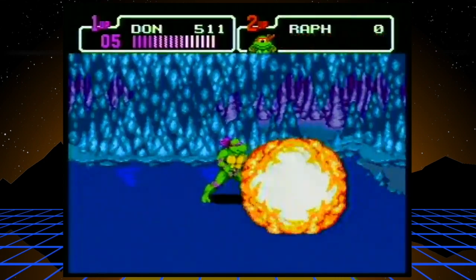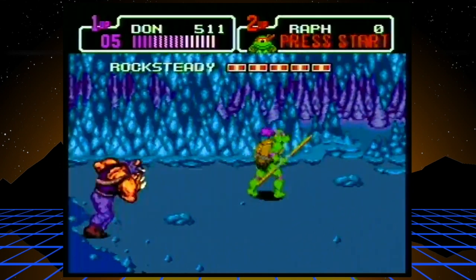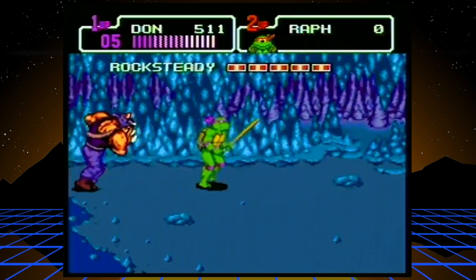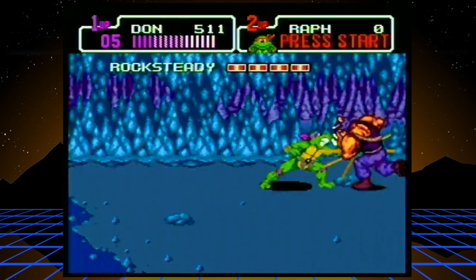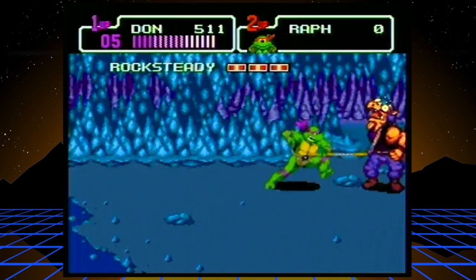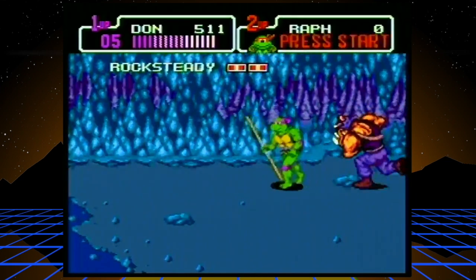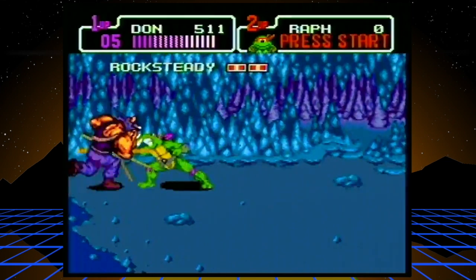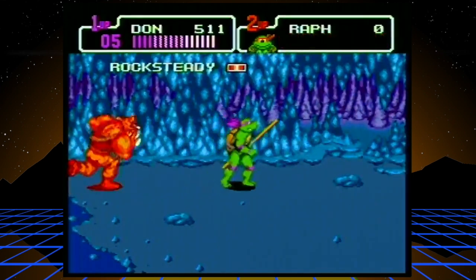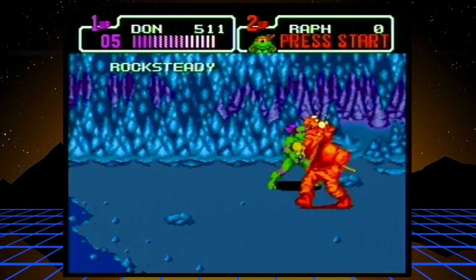Got another Thriller Dance and it's time for Rocksteady. I'm just not even letting him use his gun or his grenades — do the four hits, jump over him. In Turtles in Time, I don't know that there are any bosses I've been able to fight where I get away with taking no damage. But here I just fought two bosses in a row and they didn't even touch me. Chicken Dance. Explosion.